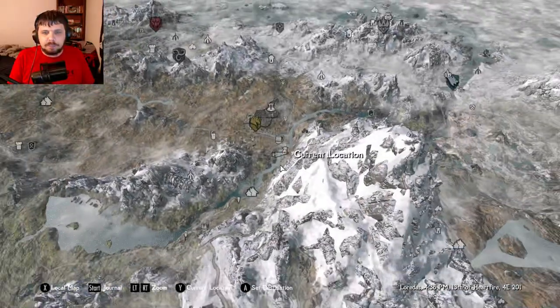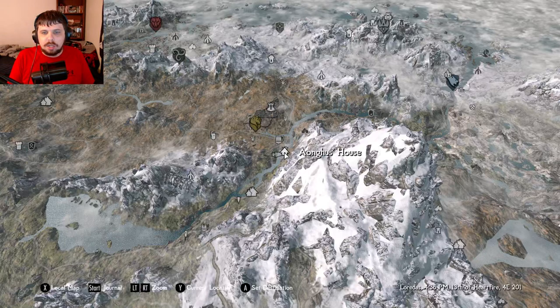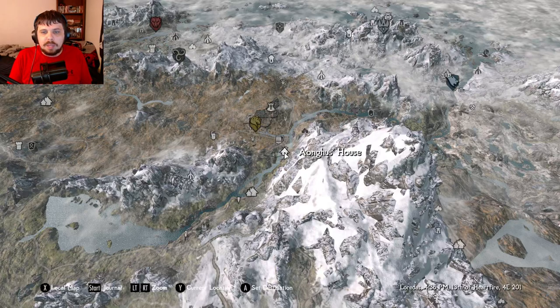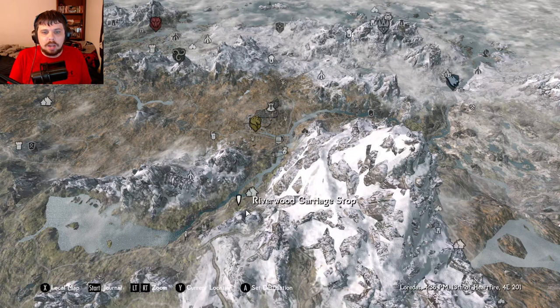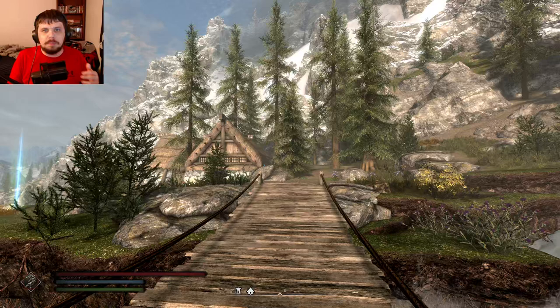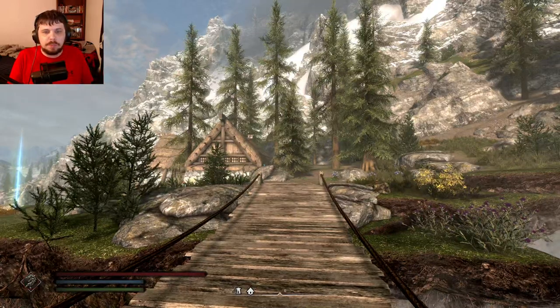Let me show you where it is on the map. So you have Angus' Hout. I do have Thunderchild installed, so that's why you see the pillar. But basically, this is Angus' Hout. It's right between Whiterun and Riverwood. So if you're first starting the game, just follow the path to Whiterun, you'll find it. It's pretty simple.